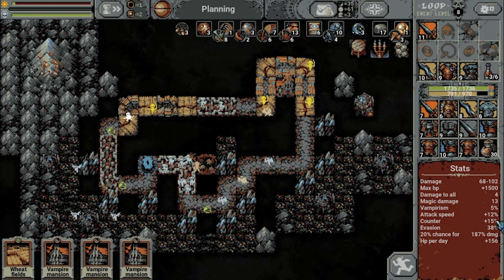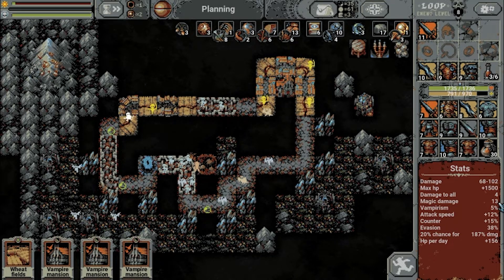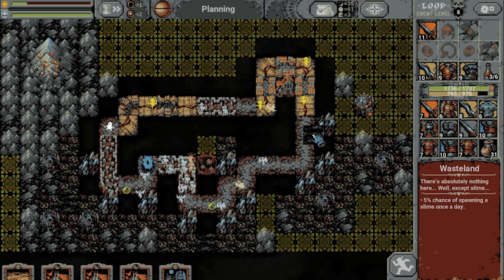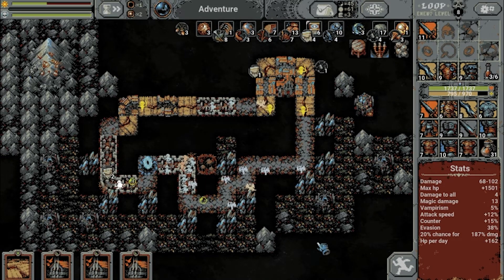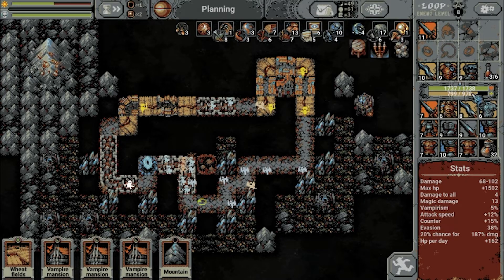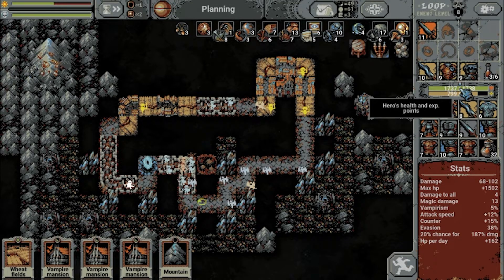Let's check our stats: counter 15% — quite low, but I think we get plus 10% automatically with the rogue. Evasion 38% — quite good. 20% chance of 187% damage — so plenty of crit. Magic damage — some. Damage overall pretty good. Max HP — we have plenty. The only thing we're lacking is a few more potions. Here come the resources — boom boom boom. Evaded that attack too. We reach the boss with almost full HP.